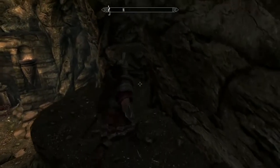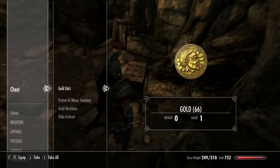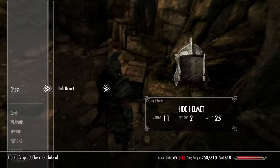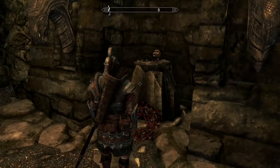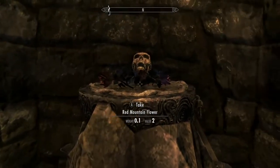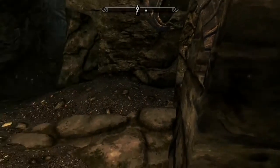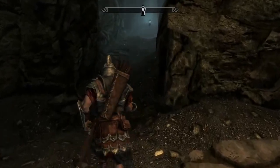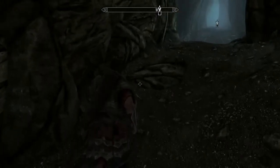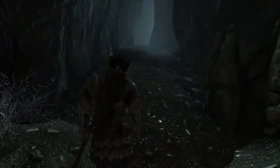On your way out, you come to this room and there is a small chest with some good stuff in it. Drop the hide helmet — who cares. There's a skull here and some ingredients, but you can't steal them so forget it. It's time to exit to Skyrim. Fast forward and complete the mission.